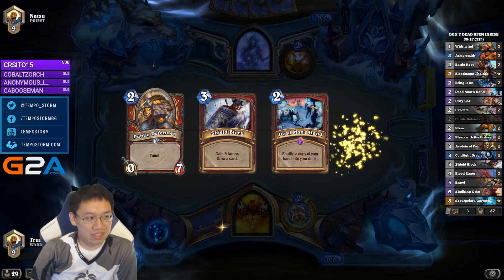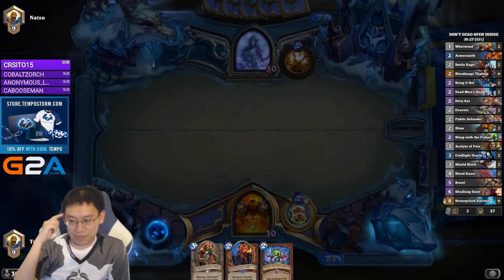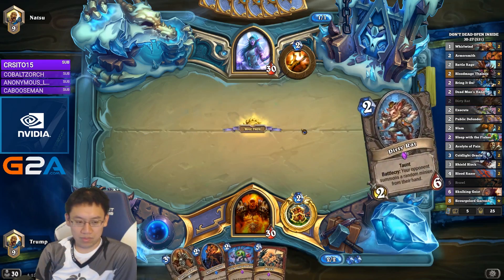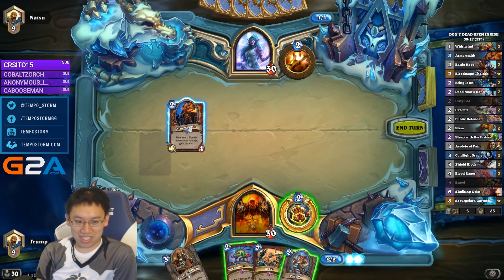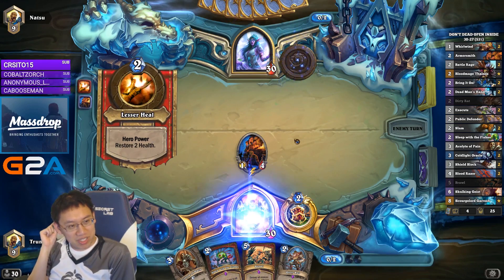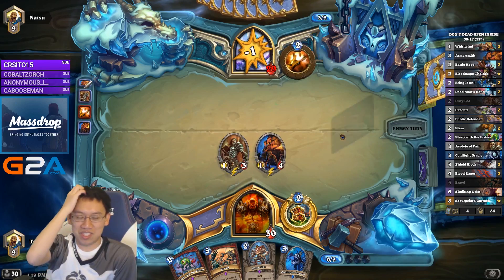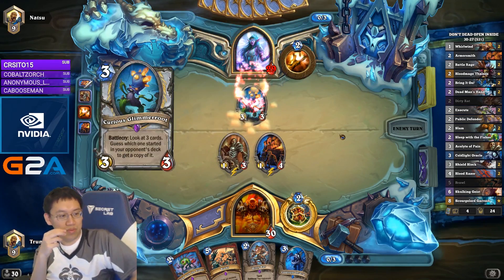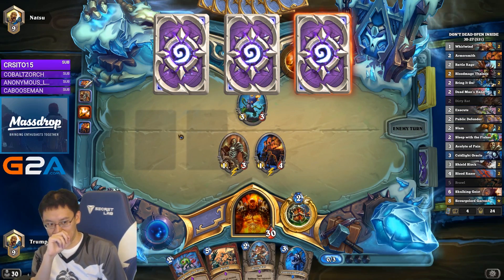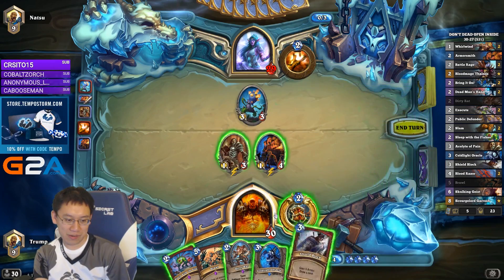Priest. You can do it. Okay, the Rat's really good — I am going to play it next turn. It could be Big Priest, so I'm actually going to play Coldlight Oracle instead. The only reason to play a Rat is to prevent Coin Kazakus. Okay, it's not Big Priest. I'll go ahead and play Dirty Rat. If I play Coldlight Oracle, he actually burns for one right now. That's kind of good — sometimes they burn a card and then they lose the game in this matchup.